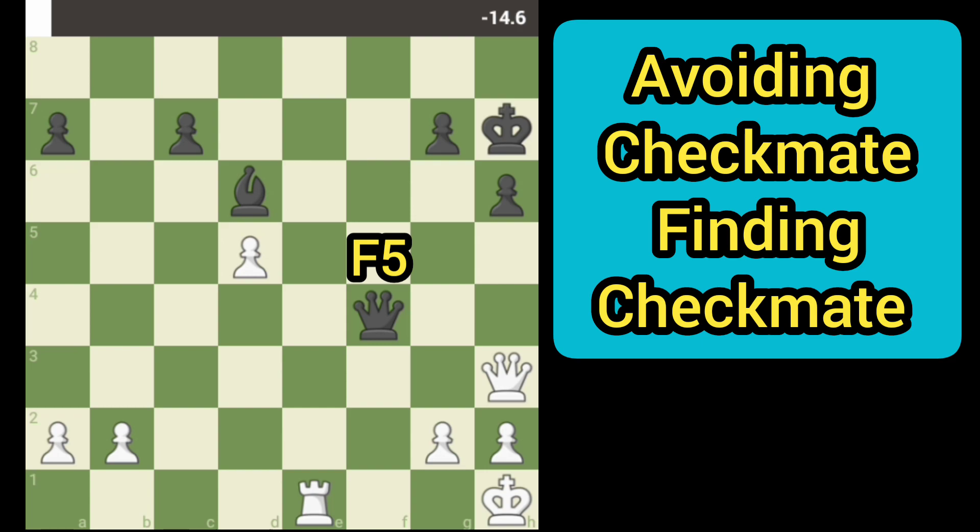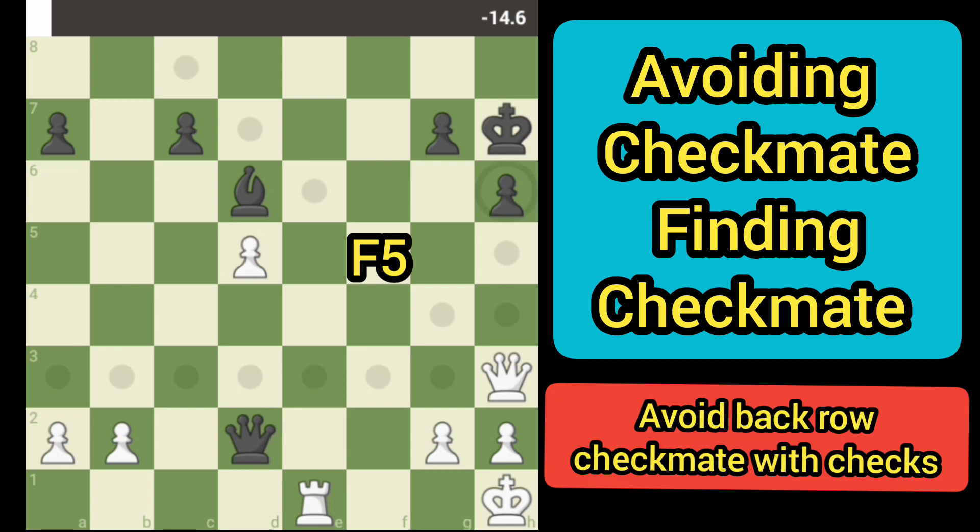A longer range check isn't going to be as good. Let's say d3 — black decides to attack the rook, but we've got a check in place and that's going to save us from the back-row mate.